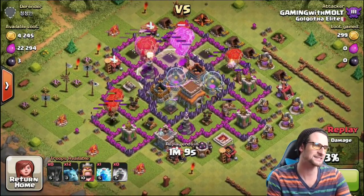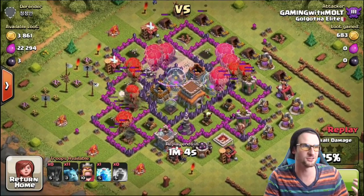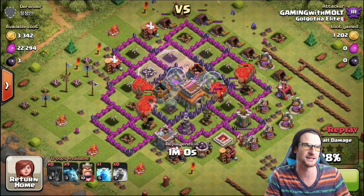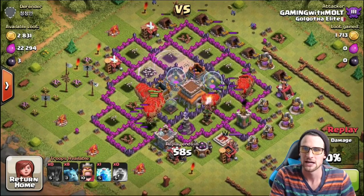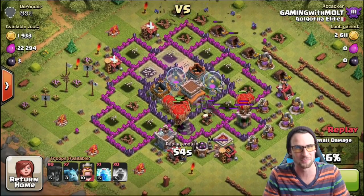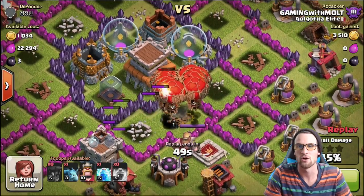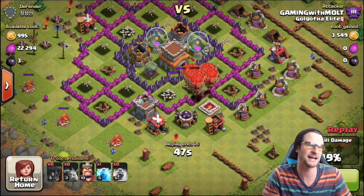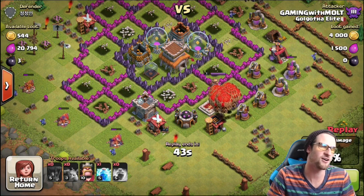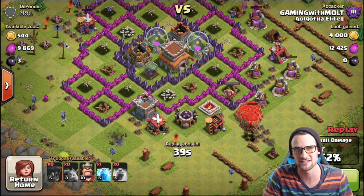I think I'm going to push to Masters League, guys. Loonian is working amazing right now, especially when I have all three spells. I'm finding some town hall snipes which I think will be the majority of the push, and whenever I find a town hall eight or a weak town hall nine, I'm going to take it as well. As you can see, we've taken out almost all the defenses with our loons — this strategy works so well.